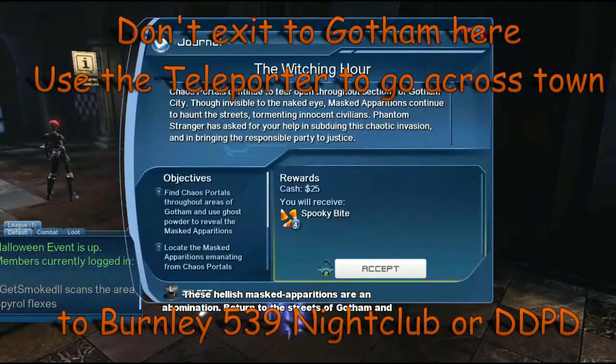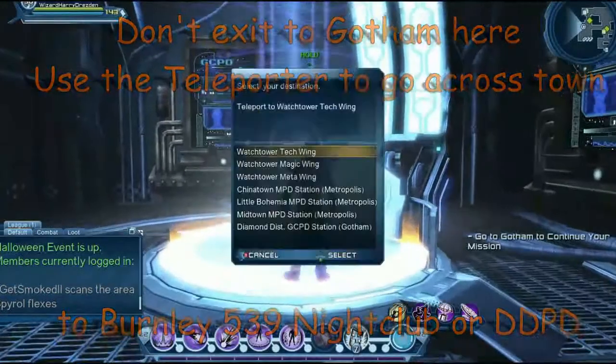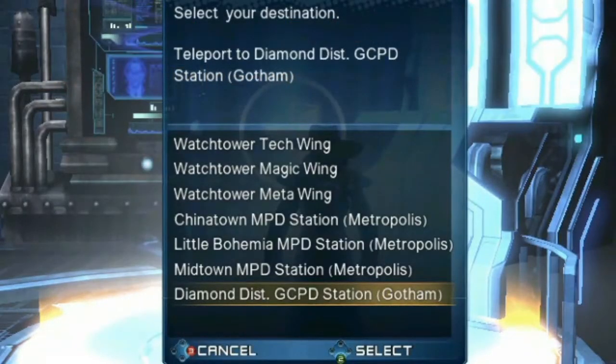Heroes, you're going to do the same thing — get your mission to defend a stranger. Instead of exiting there, head over to the teleporter and go to Diamond District.